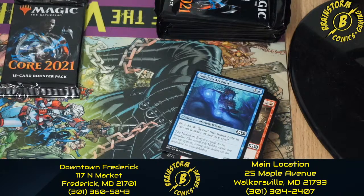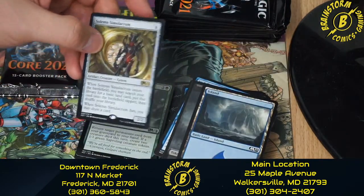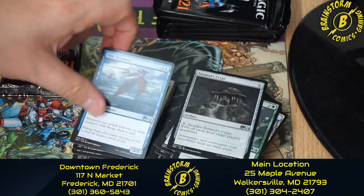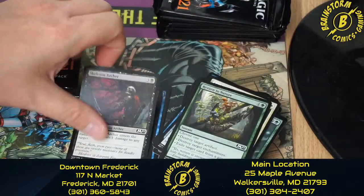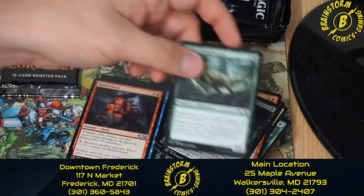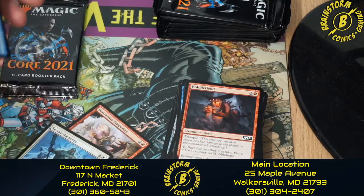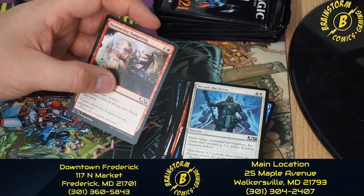Moving on to pack number five: we have a Zombie token, Island, Solemn Simulacrum, Fungal Rebirth, Tormod's Crypt, Tide Skimmer, Anointed Chorister, Return to Nature, Skeleton Archer, Chandra's Magmut, Alchemist Gift, Ornery Dilapasaur, Hobble Fiend — I think that might be my second favorite card name in this set — Cancel, Secure the Scene, and Destructive Tampering.